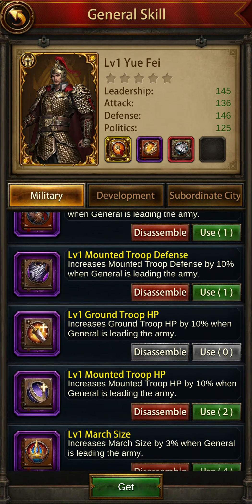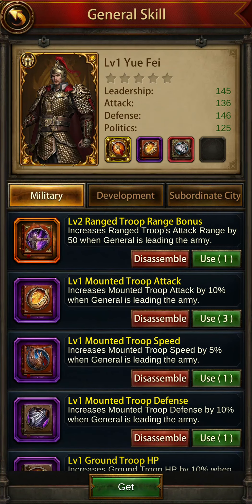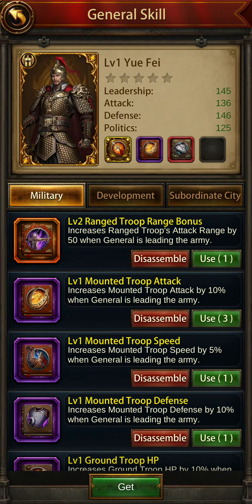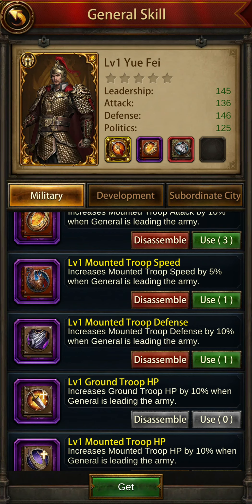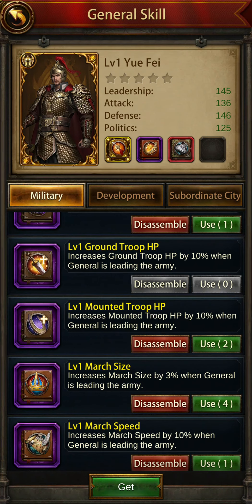I don't have the mounted troop HP so I can't put in mounted troop speed. At least now you can see how to do it. I don't have the skins for the ground troop attack, but I can put in the mounted troop HP.